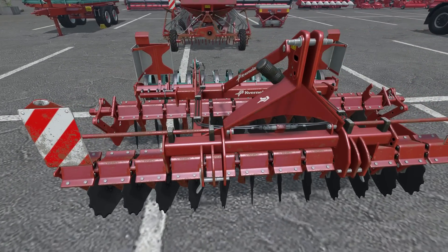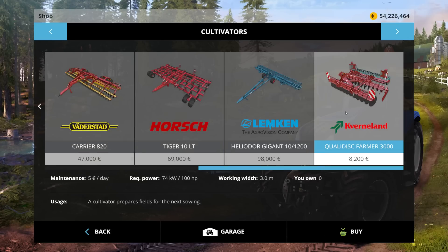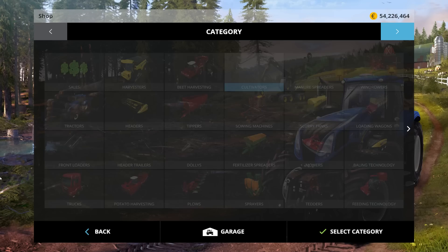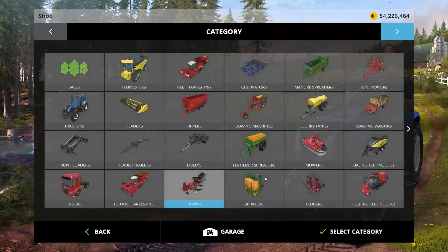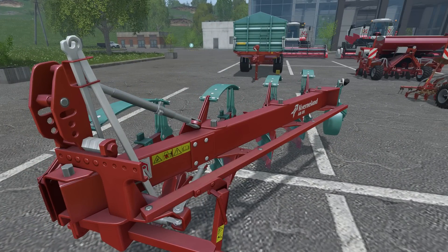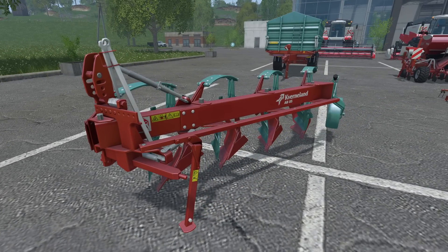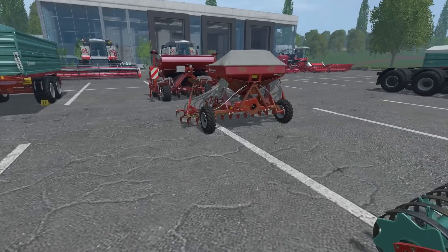We also have the Kavernland plow, but it's only a 1.9-meter plow — very narrow. Why would you actually use this? I have absolutely no plan for it, unless you're really trying to do some field enlargement or expanding your field boundaries and you really needed a small plow to get some fine detail work done in the expansion process. For me, not really.